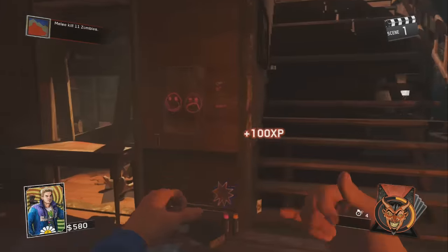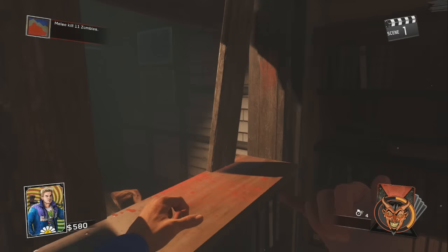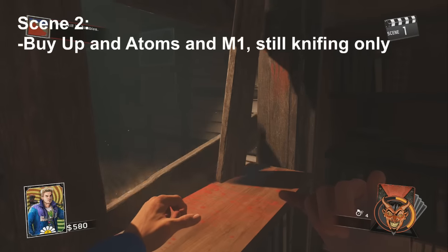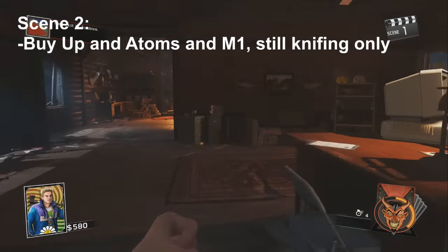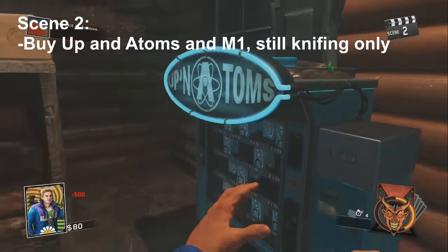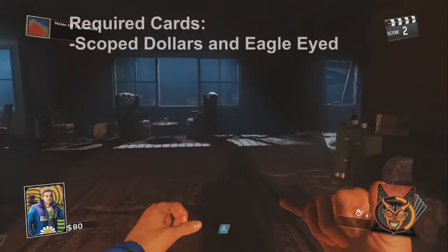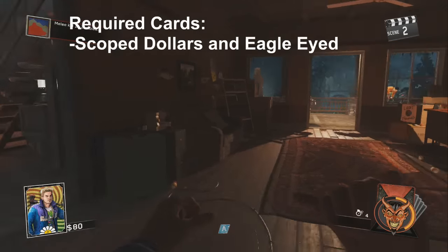Finish round one and keep punching to round two and three. On round two, I like to buy Quick Revive right away, and then as soon as I get more points after Quick Revive, I buy the M1. This allows me to charge my Fate and Fortune card better. Also, the two Fate and Fortune cards you need are Scope Dollars and Eagle Eyes.